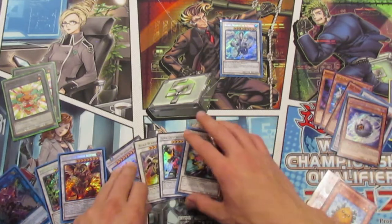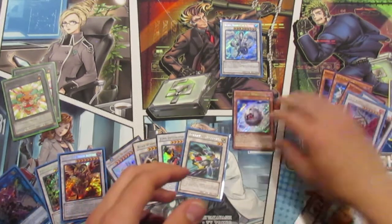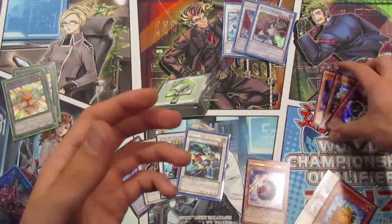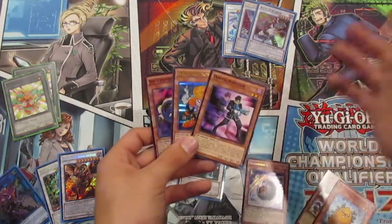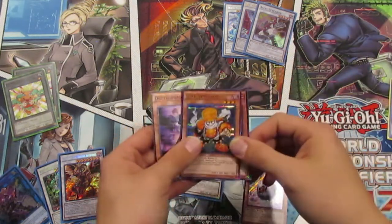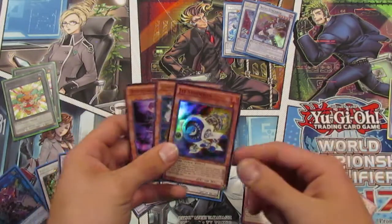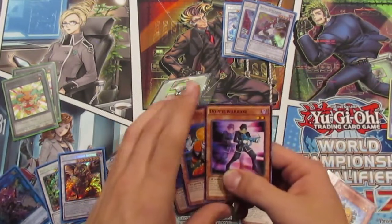Those are just some of the options and ideas for synchros — the deck is strong and a lot of people are excited for Needlefiber, but these combos show how to keep synchro alive in the TCG right now. I've also made a dark synchro deck profile and another combo video, so I'll leave links to those at the end. Thanks so much for watching and have a good one!